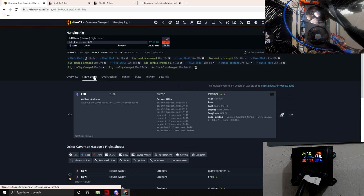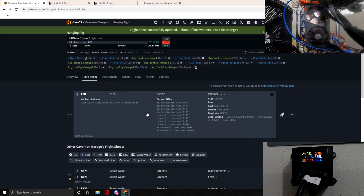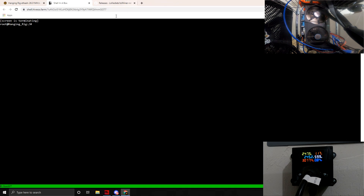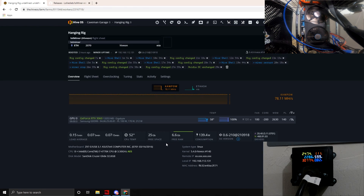Now we'll try our first argument change. Going into the miner config, we're changing the argument to `--mode lighthashrate 2` and applying that for all workers. We need to make sure we hit that apply button or it won't take effect. After the HiveOS shell session terminates and restarts, looking at the wall we see a definite bump in wattage — between 247 to 256 watts.